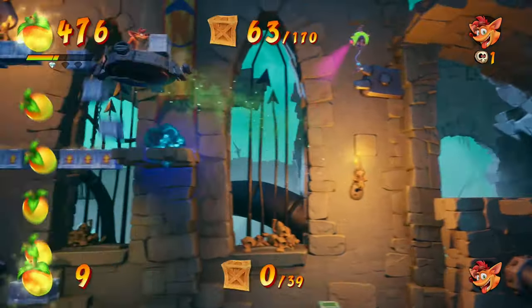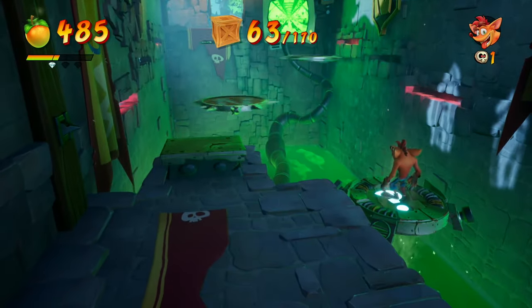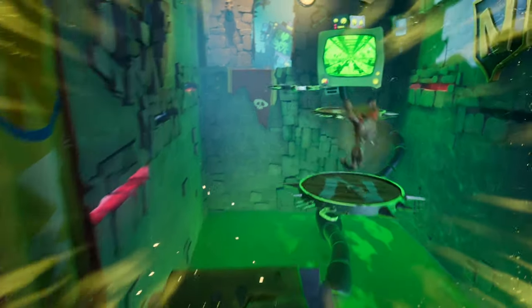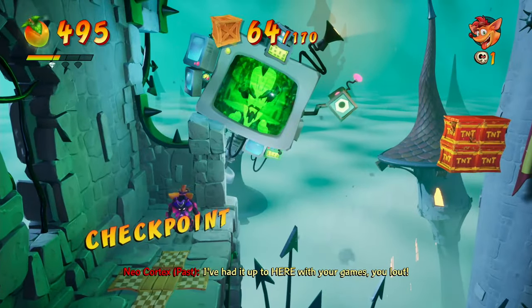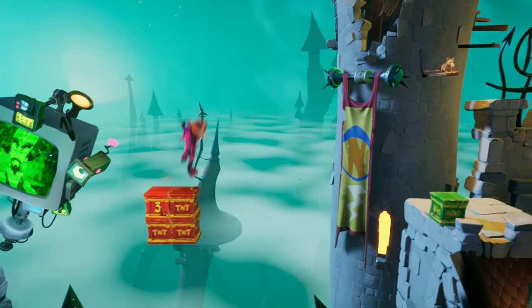We should be coming out of the bonus level with 63 out of 170. Just make sure you're using all of your abilities properly here to get across. We will have to double jump off of the middle platform if we want enough time to get through. This section is pretty easy once you know what to do. The hard part, I think, is figuring out exactly what it wants from you.